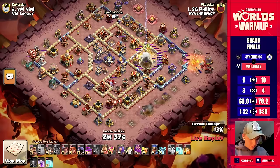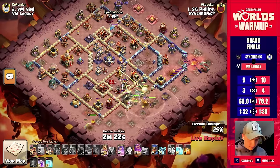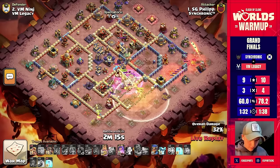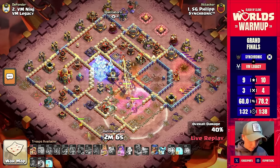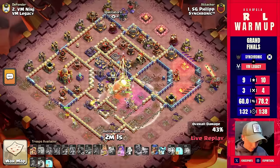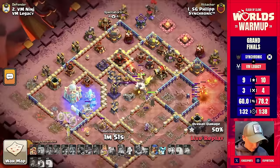Instead of just attacking defenses, you want to control where the root riders are going. The queen is now supposed to walk all the way towards the town hall, getting a wall break in there, then taking down the tunnel with the root riders. The warden is staying behind. The king is going for the core of the base, the flame flinger taking down the far right inferno tower. With the freeze on the monolith as he continues into the core — the nice thing about using lightning spells to take out the eagle artillery right away is you don't have to worry about those eagle shots raining down on your troops.